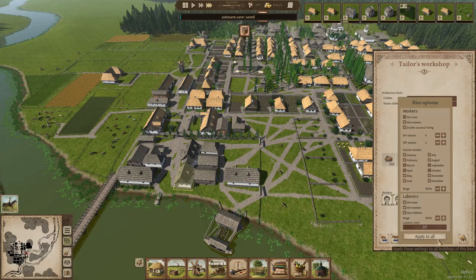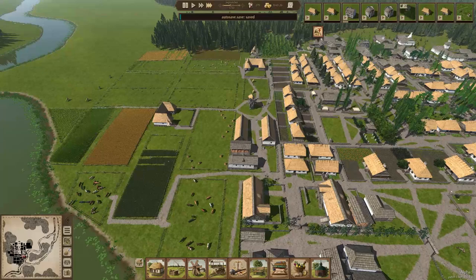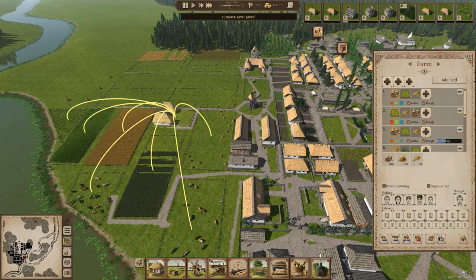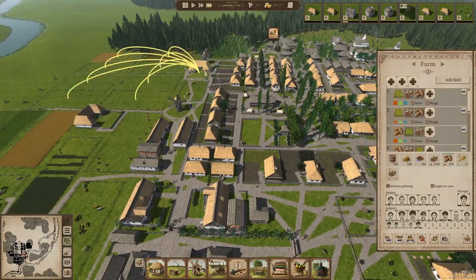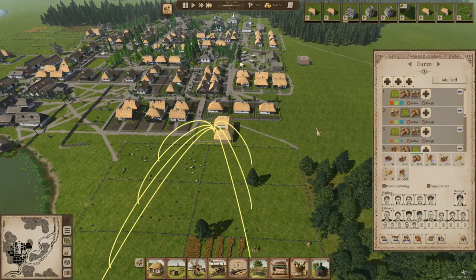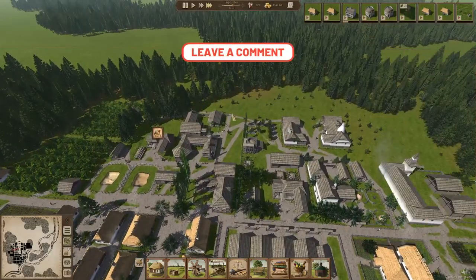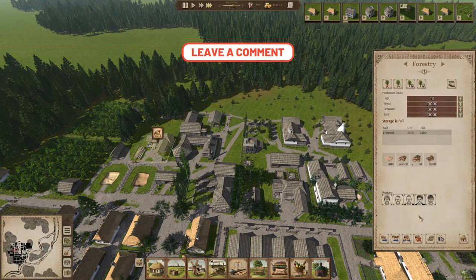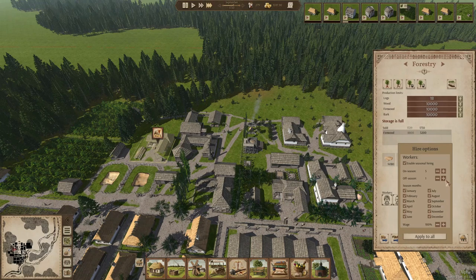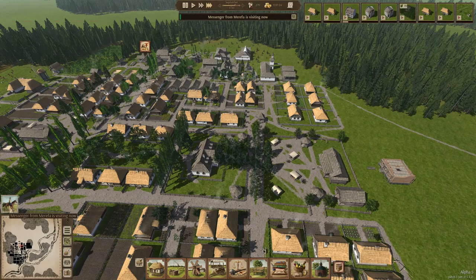We have to keep our eyes open and make sure places get as many people in during the on-season as possible. One farm is totally unable to hire people because the houses are closer to the other farm, so they hire first. We can see that we now have way fewer builders available, but that's okay. We can set them to only two workers in the off-season — September, March, and October — since not a lot of wood production is needed in those months.